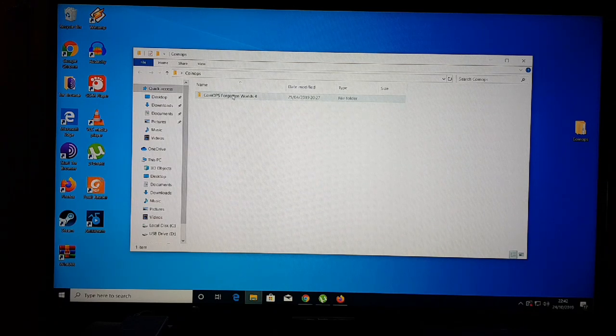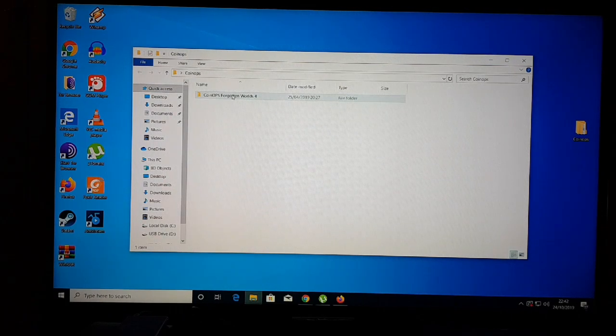So you download the package — it's about 27 gigs — extract it, and it runs straight out of the box. It's pre-programmed to set up for Xbox 360 controllers and Xbox One controllers, but there's lots of information on ArcadePunks.com to be able to set it up the way you want it.